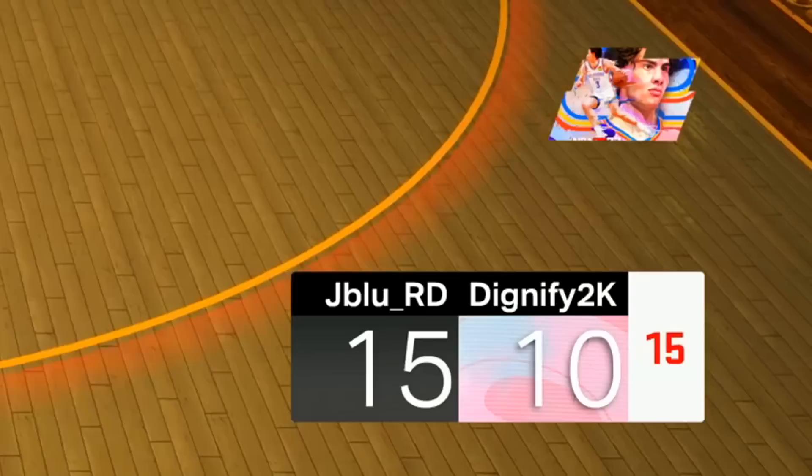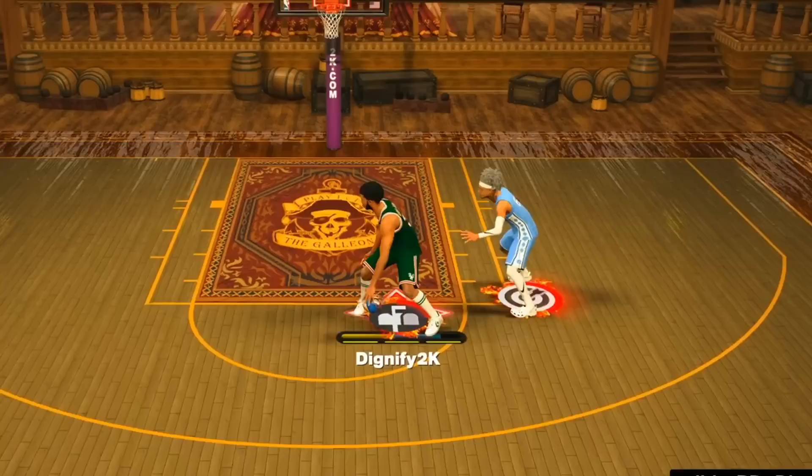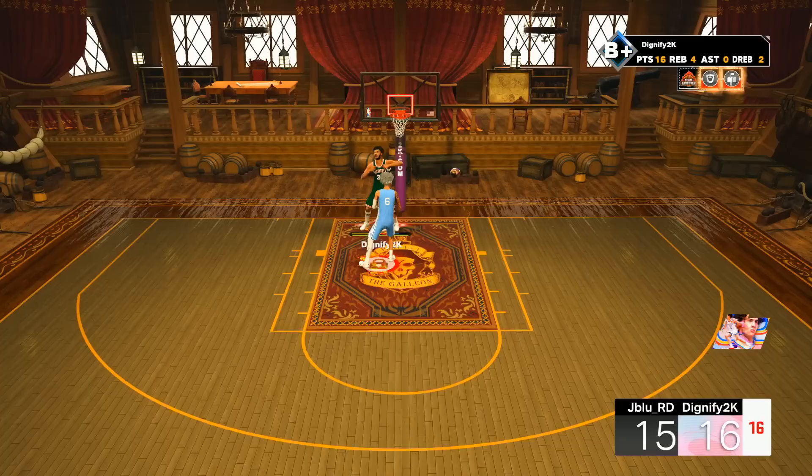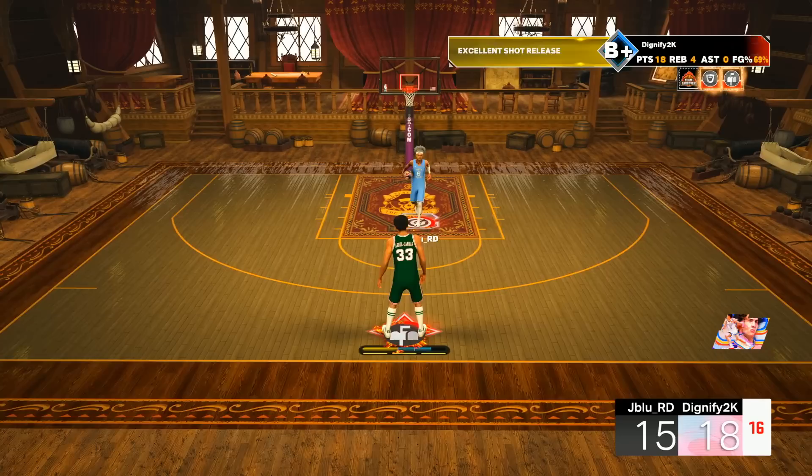He thought he did something. We're going to the paint and we're dunking it down. I have to get one to drop, especially when I take the ball out, because my stamina drains so quickly and that makes the post look so slow. He's not contesting this one - that one's going in. Escape out of it, do one of these. What are you jumping at? That's a nice dunk right there. I was going to do the Skyhook every single time, but when you're playing from behind, you got to take whatever you can.